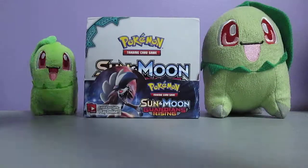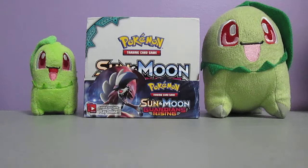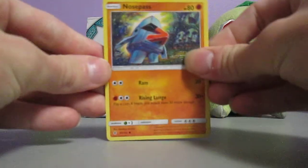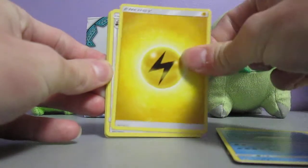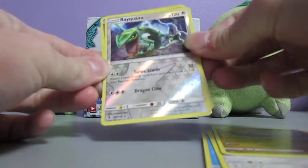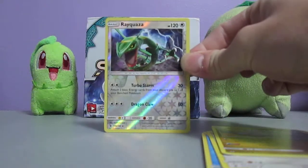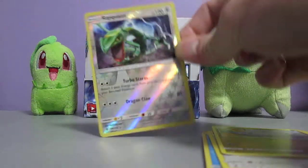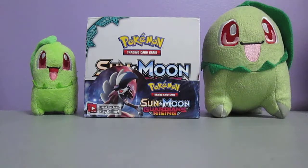On to the Kommo-O pack now - that's probably the ultra rare I want the most out of all the ultra rares in the set. This pack starts off with a Nosepass, Castform, Phantump, Taillow, Whelmer, Lightning Energy, Beware, Brooklet Hill, Sliggoo. Rayquaza Reverse Holo, and a Mimikyu Holo. That's another really good pack - two rares, and one's a holo. Look at the artwork on that. I did not know that this was in this set. That is gorgeous. That's easily my favorite pack I've opened up so far.